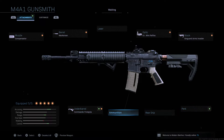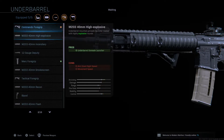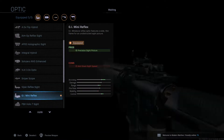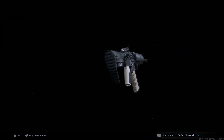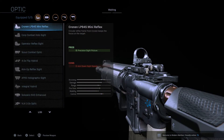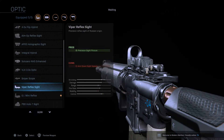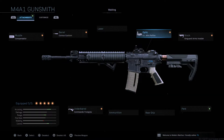Next, I have the Commando Foregrip — this is a really good attachment because you get recoil stabilization and a little bit better aiming stability, which compensates for what you lost with the other two attachments. For optics, I use the GI Mini. A lot of players use this one or this one — all three are really good and it comes down to personal preference.